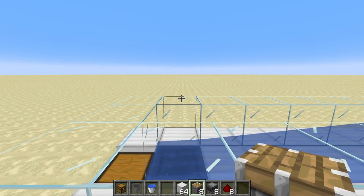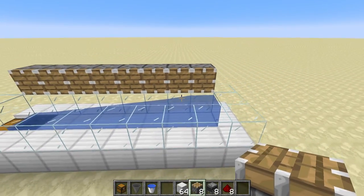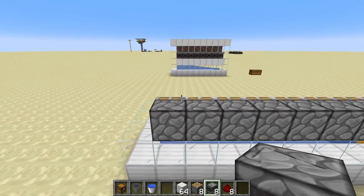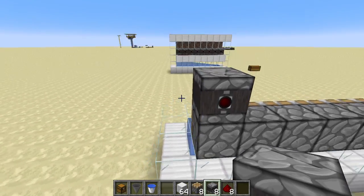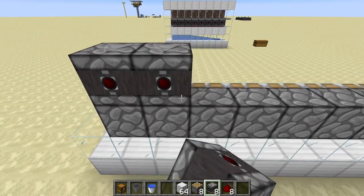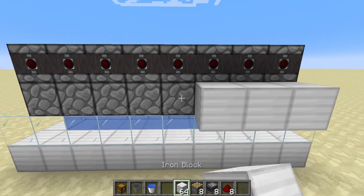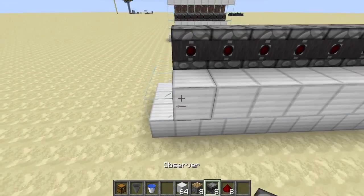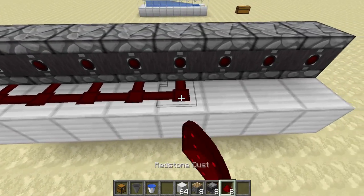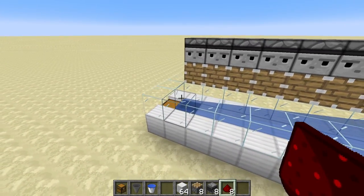The next step is to place down eight pistons — one through eight — facing inwards. From this side, place down your observers so the red bit is around the back and the observer face is around the front. Place one on top of each piston, then a block around the back of each piston, and then redstone dust on top. This will observe when the dripstone grows, power the piston to break it, and collect it in the chest.